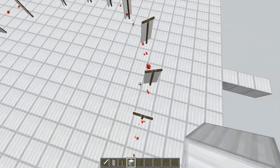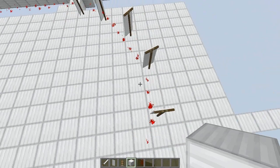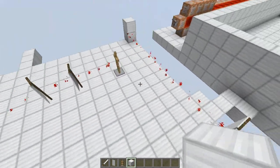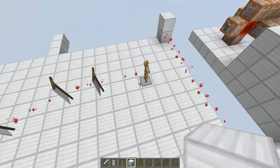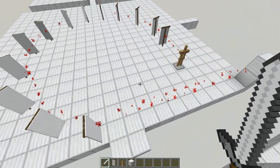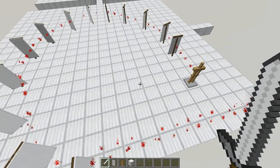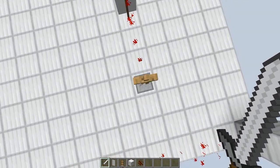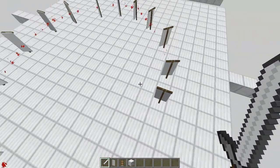It goes through every single angle that the banner can do. And it can also do the angles in between. So it's very nice. Lots of cool things that you can do with this. Be sure to keep your eyes out for an adventure map or puzzle map that I might be doing. Who knows, it might be the next Let's Build a Minigame series.